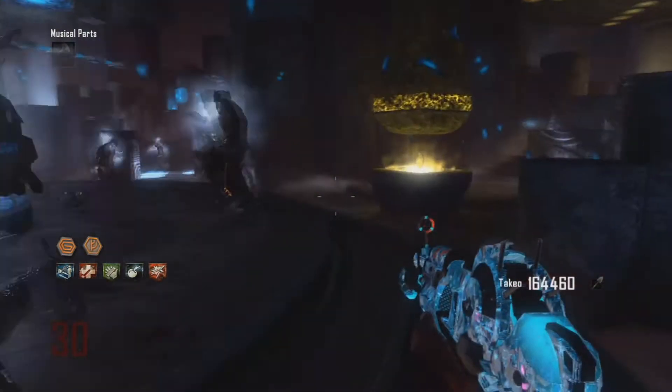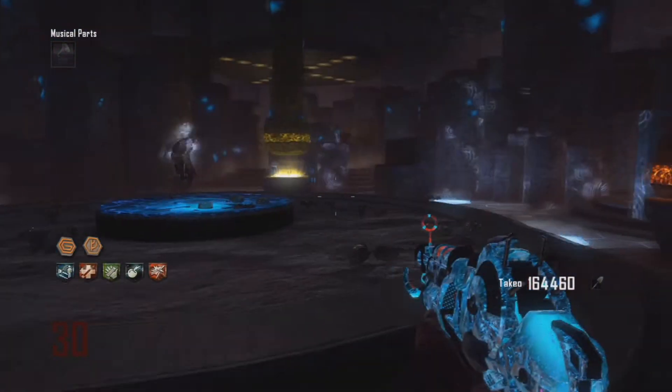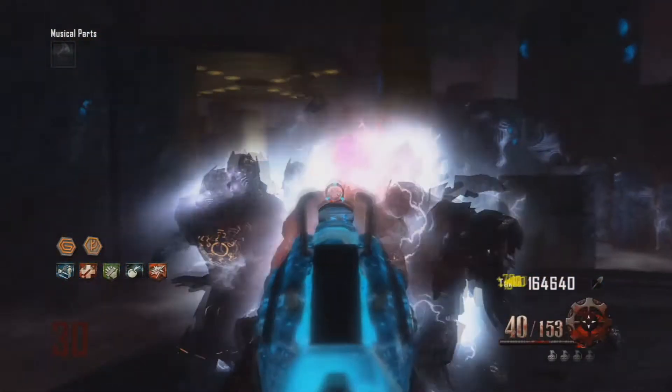The first thing I'm going to mention here is the perks I've got. The perks I've got are Quick Revive, Jug, Speed, Electric Cherry, and of course Double Tap, because you can get that from the reward box. The guns I'm using here are a Pack Punched MG08 and a Pack Punched Array Gun.